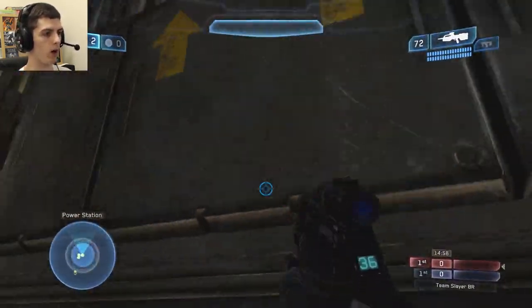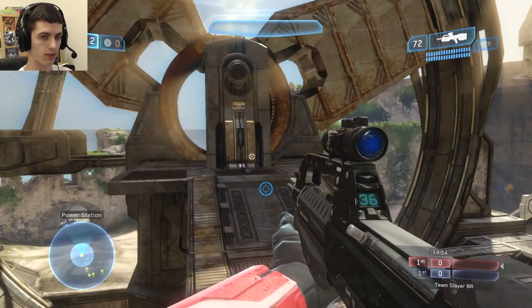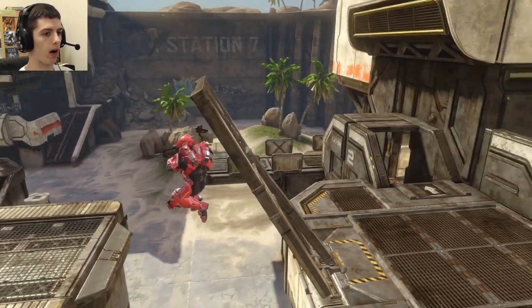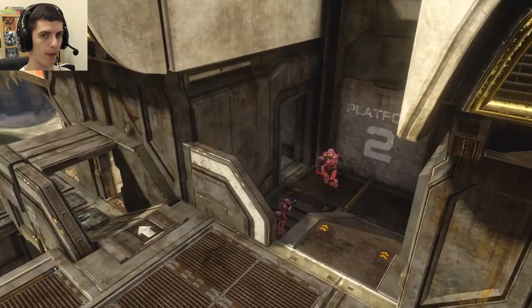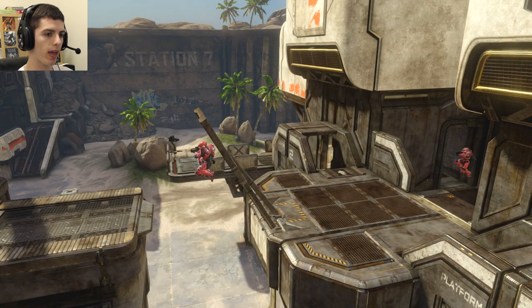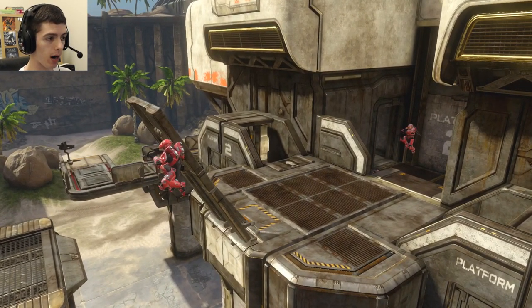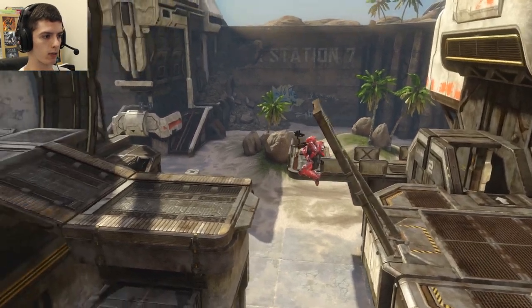Oftentimes, because your teammates will all rush up the stairway behind you, they'll push you out of the way and you won't be able to make that jump. That wasn't the case there — that was just a mistake on my part. Now I want you to see just how far I am ahead of my teammate who took the long way around to get rockets. Think if I had made that jump on the first try, just how far ahead I would be. Keep that in mind when going for the rocket spawn up here.